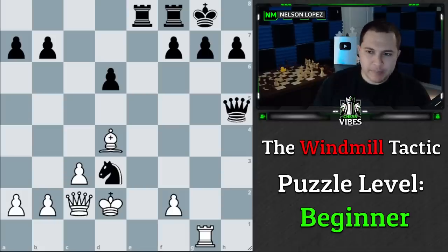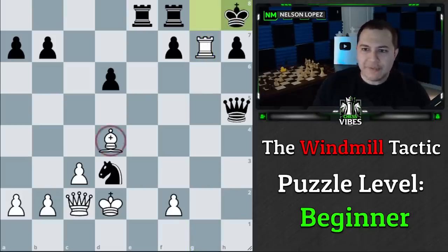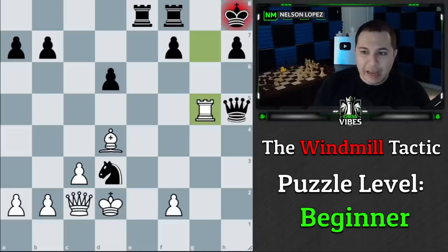Let's take a look at another example from an actual game. It's white to play. Given what we've already talked about, the move is rook takes g7 check. When the king goes over, notice we have the same type of setup: the bishop lined up on the king with the rook in between. Now it's a question of where should we move the rook — and in this case, the best move is rook to g5, creating the attack on the queen.